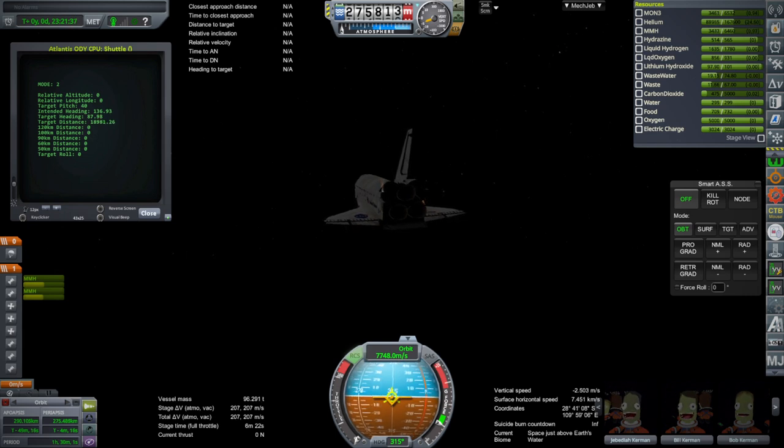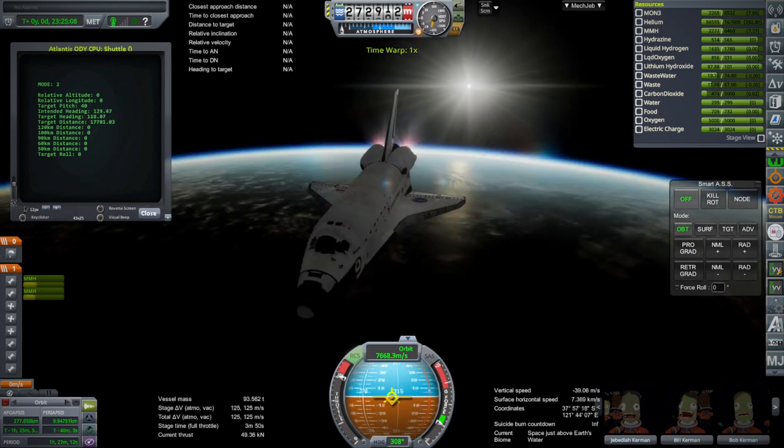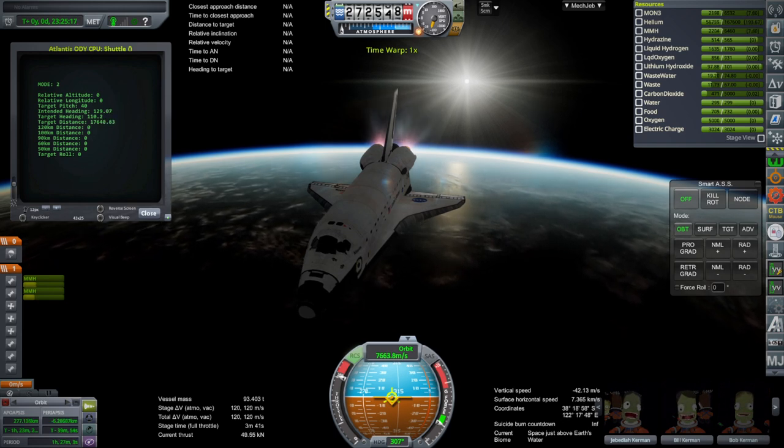We will see how it operates in re-entry, which is what we're mostly interested in, because the 1.8.1 shuttle I tested exploded during re-entry and that wasn't any good. This one is supposed to be able to survive. I did note that it has higher heat tolerance on all the parts, so that would automatically help. But there is another factor, and we will soon see that.